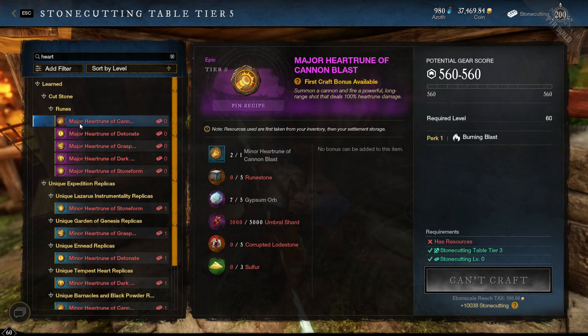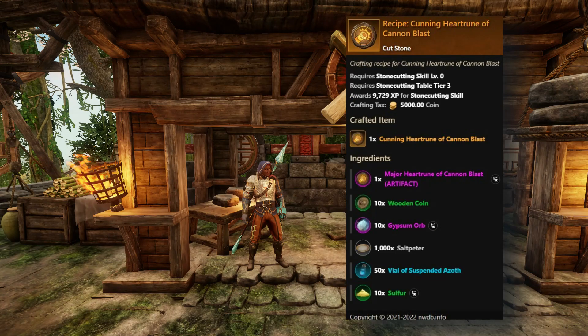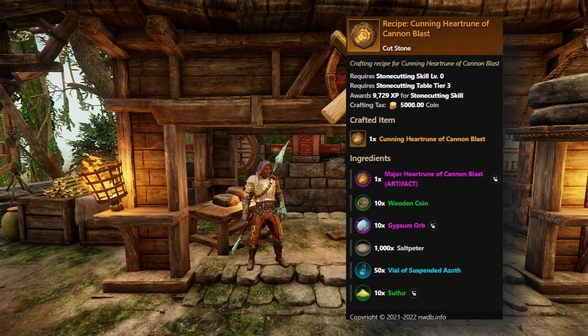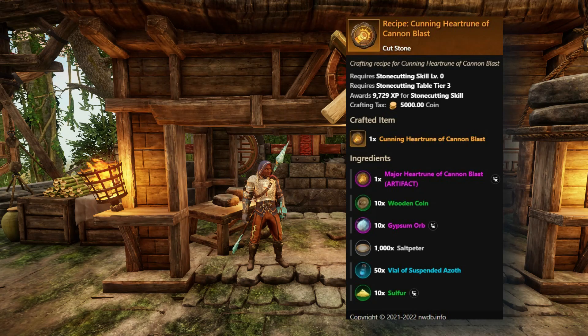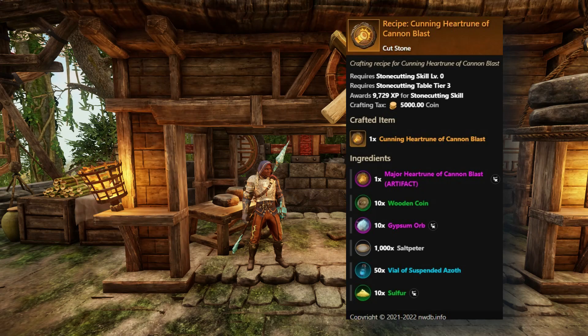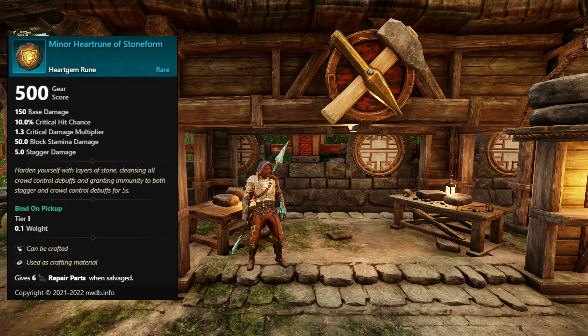When you want to do a tier 4, you're going to have to use a tier 3 heart rune along with a gypsum orb, vital shards, sulphur, corrupted lodestone, and your rune stone as well. Moving up to tier 5, you have to use a tier 4 heart rune, wooden coins, gypsum orbs, 1000 saltpeter, azoth, and sulphur.